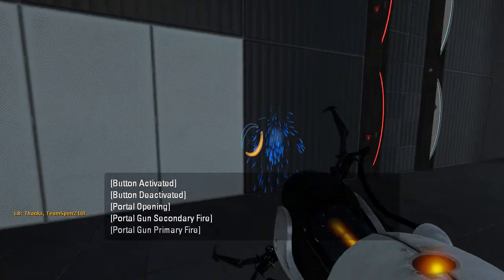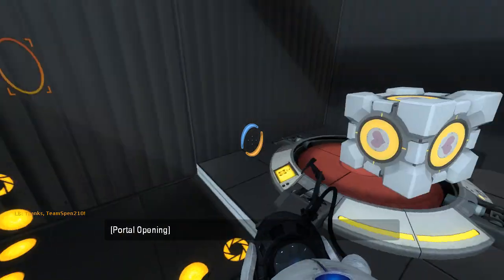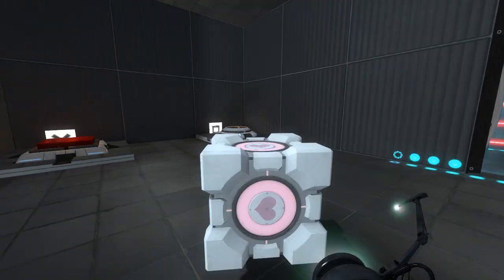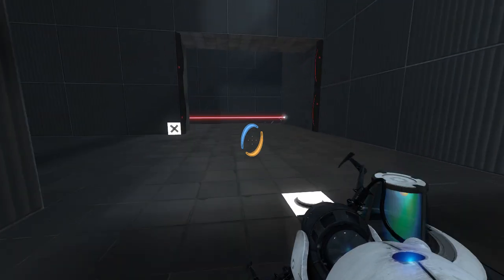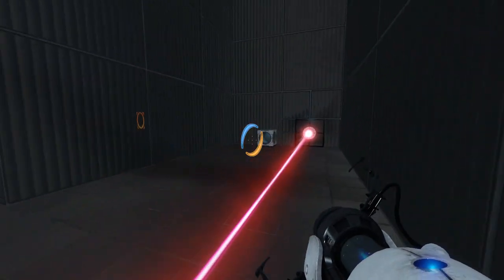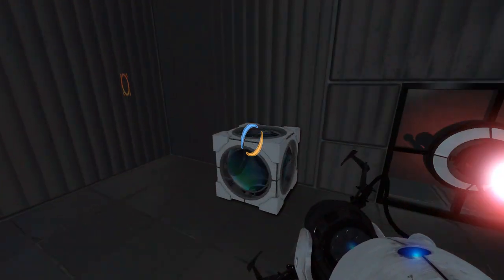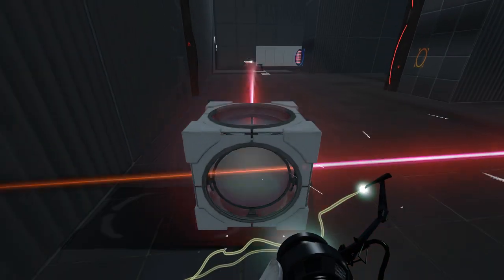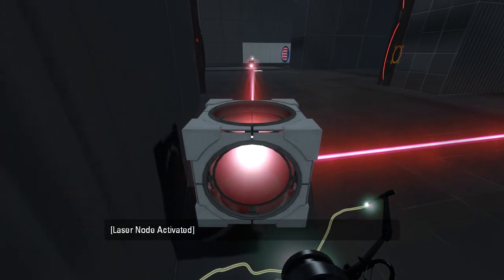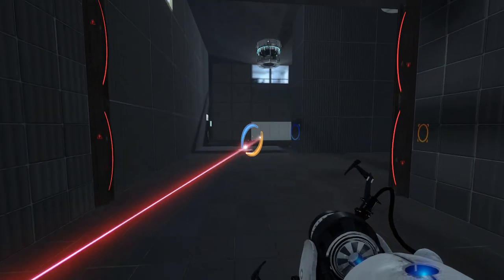There we go. Portal, portal. Come on. There we go. Now let's do this. And what do we have in here? A laser cube. Okay, that makes sense now. And I guess we just want to aim it at a portal surface like so. That would be my guess.